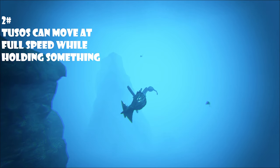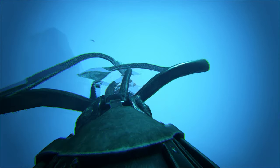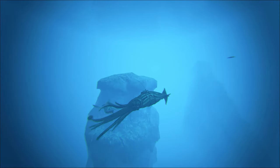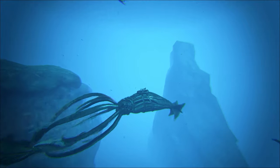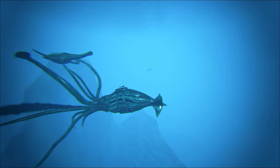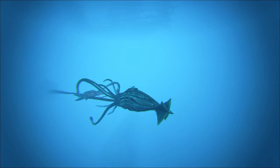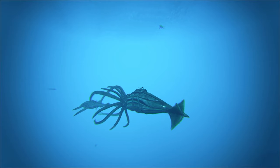Tussos can be holding something and still move at normal speed, as long as you do this. Right before you pick something, just press space to turn right as it gets grabbed, and now you can go normal speed. You can heal while doing this, and you can even ink without dropping the thing. This is really useful if your Tusso is scuffed while going to blue orb, or if you're fighting a dolphin — you can likely outheal their damage.